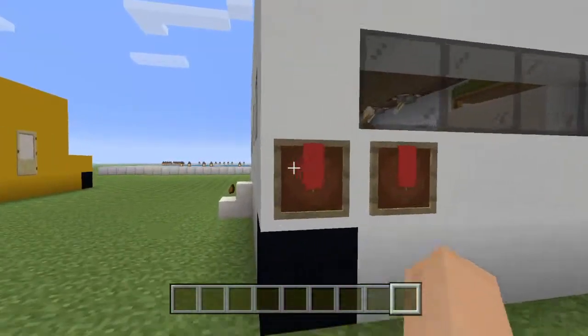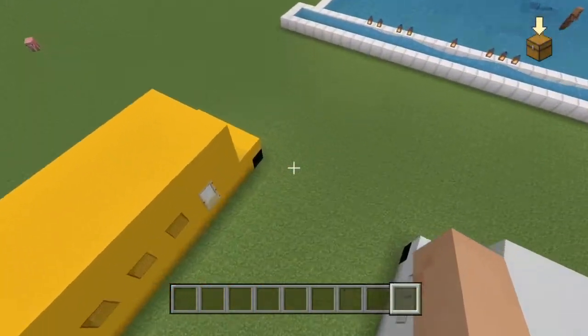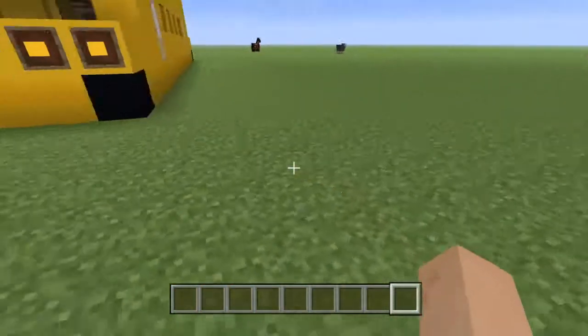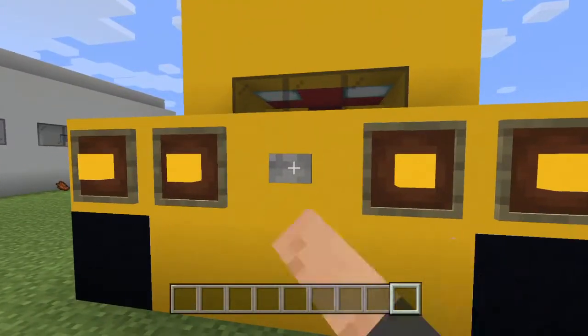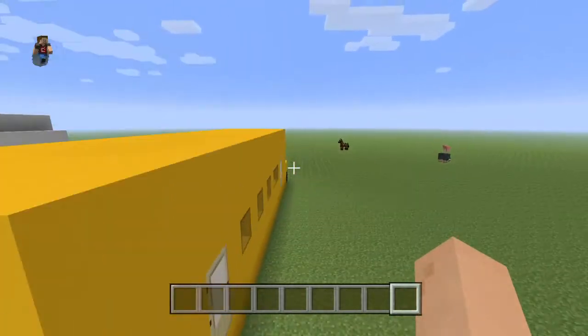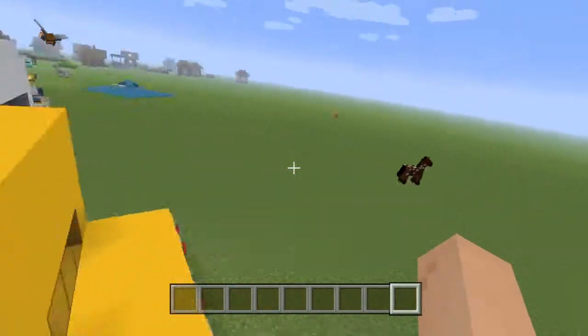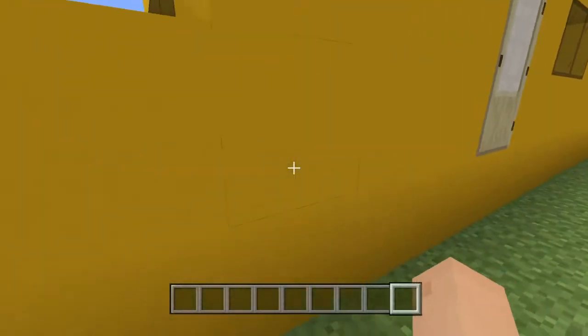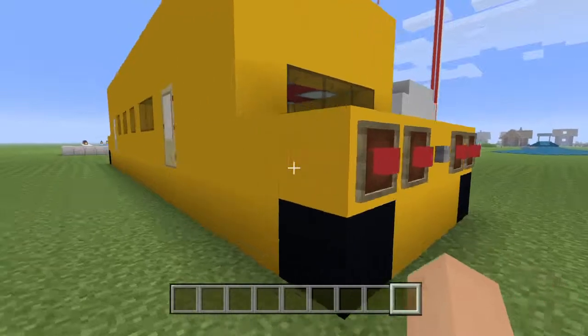Next one is the yellow limousine I made — this is one of my favorite ones. I did a Minecraft car logo here. Here are the headlights. I'm gonna show the interior at the end because it's very interesting. Here are the back lights with the logo on it. Now we're gonna see inside.